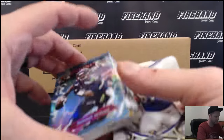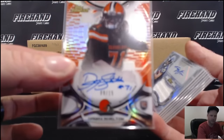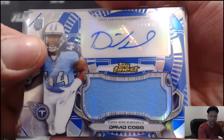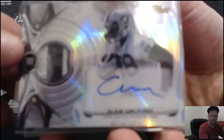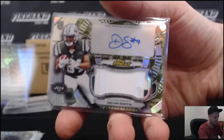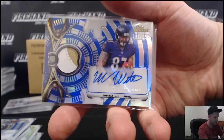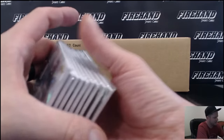I'll do a recap of all the autos real fast - one case down. Here's all your jersey autos. First I'll show the one thin auto: Danny Shelton on card to 15. Tyler Lockett, Sammy Coates, Duke Johnson, David Cobb number to 150, Jeremy Langford, Sean Mannion, and Dante Moncrief. And the patch autos: Clive Wolford, Amir Abdullah, that nasty Melvin Gordon numbered to 20, Mike Davis, Devin Smith number to 15, Rashad Green to 60, Sean Mannion to 150, Max Williams to 150, and Rashad Green base. There you go guys - we're going to do the second case here momentarily. Thanks for watching, thanks for joining. Peace.